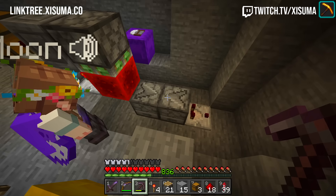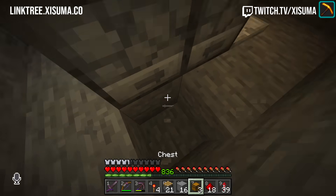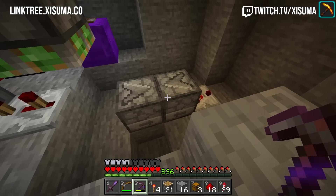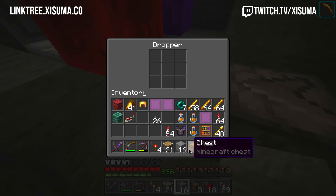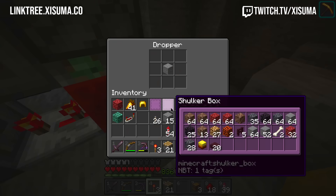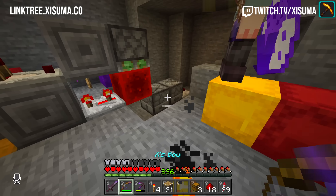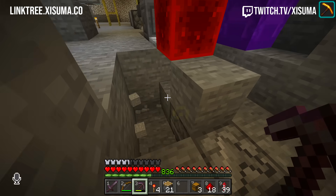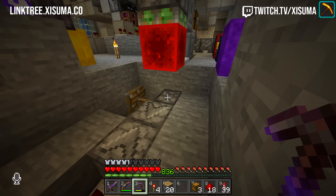I need a pulse to send off to a dropper, then move the item to the second one so that this keeps the signal on. Say you've got a correct letter here — that should absolutely power that. But it's stuck as triggered true — is it being quasi-powered? That's what I was worried about. The block going directly next to it doesn't update it, so it probably thinks it's powered. If you lower that by one it'll work.